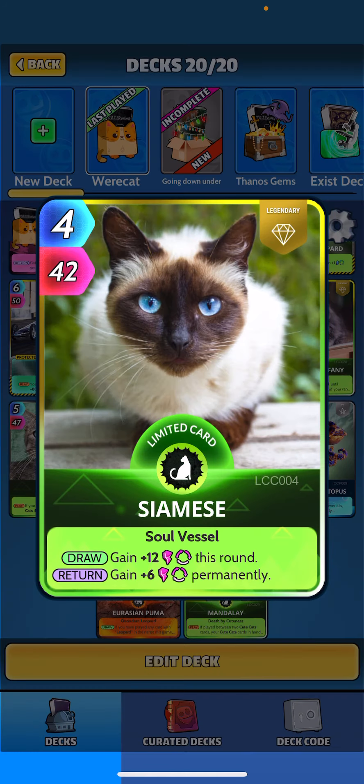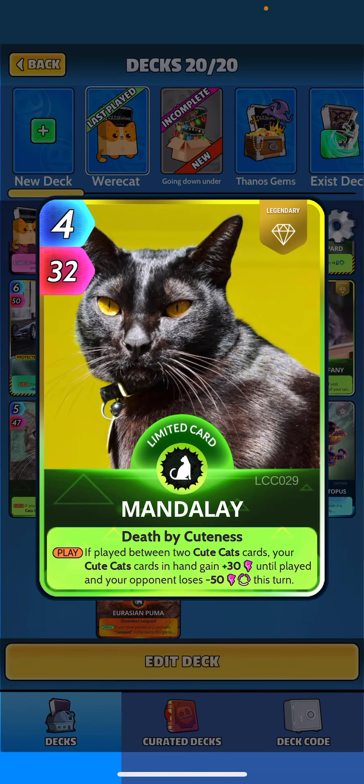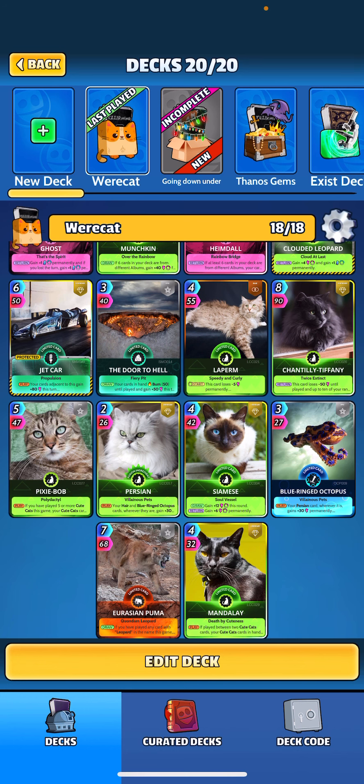Siamese gets some more permanent power — on the round get 12, and then six perm. Finally, this card is kind of the beast of the deck, really surprised me how strong it was. When played between two cute cats, your cute cats in hand gain plus 30 until played, and then your opponent loses 50 this turn. I did have a round where I hit over a thousand power.